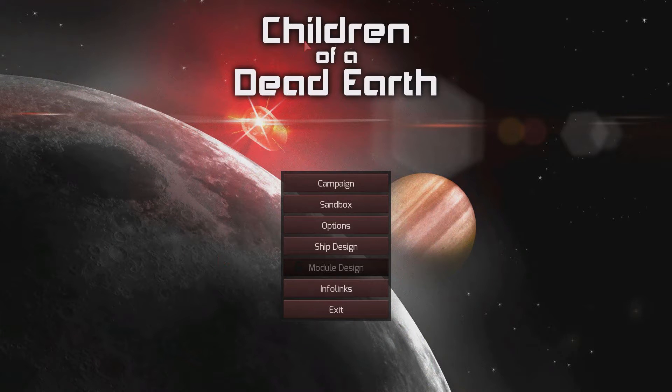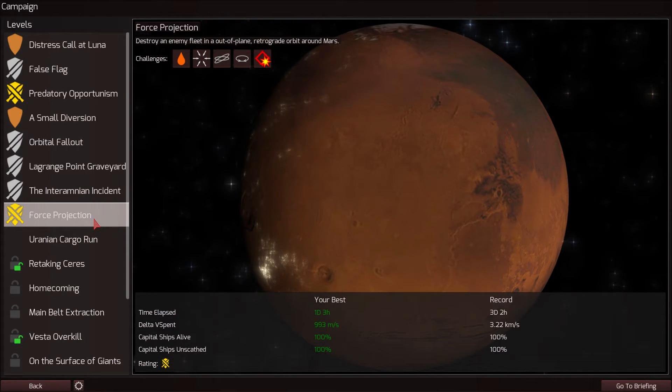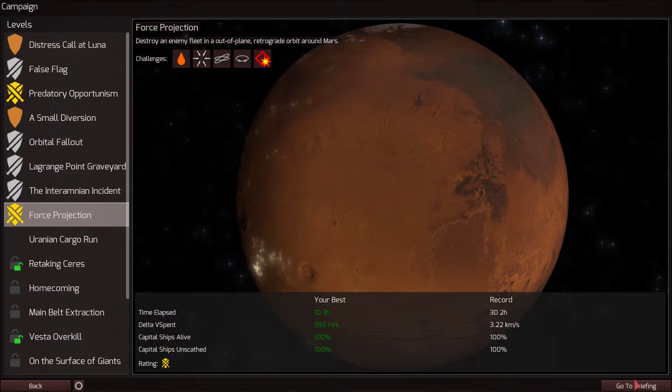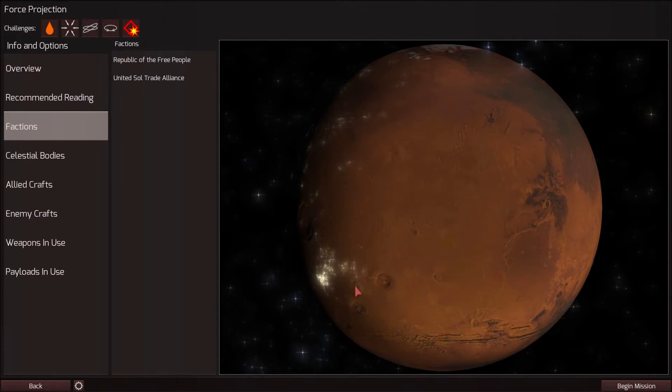What's up guys? My name is Rudy and welcome to Let's Play Children of a Dead Earth. I am doing the force protection campaign mission which I have actually played already and did quite well with, but I'll see what happens this time around. Basically the USTA has made a move against Mars, the headquarters of the Republic of Free People, and we've been sent out to take out the enemy ship. Let's get this going.